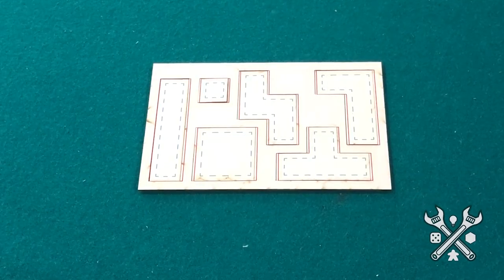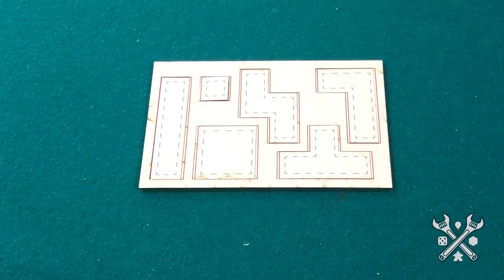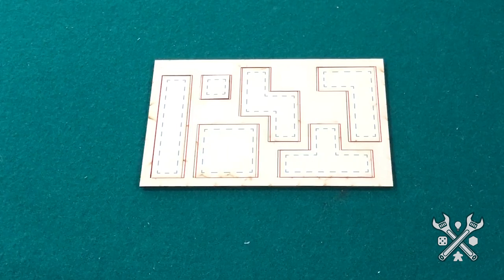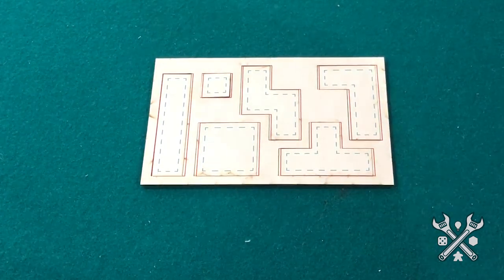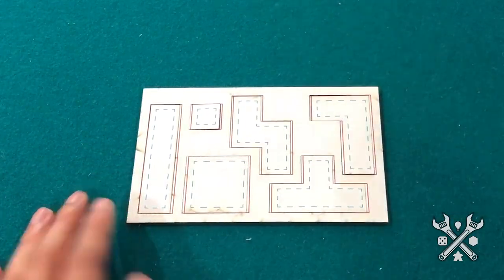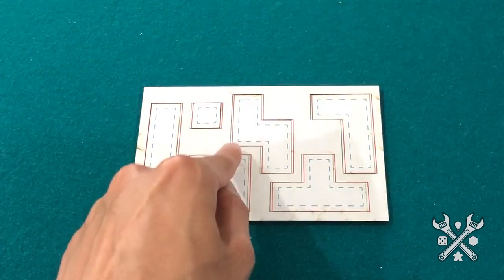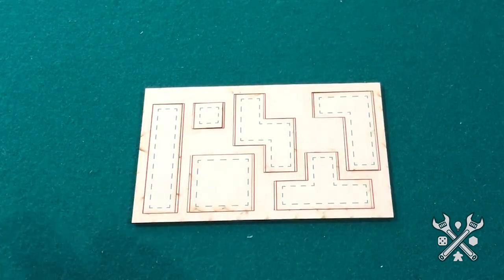Now, if I'm not mistaken, we did talk a little bit about tetrominoes and polyominoes in our tiles video before, but now we actually have some sample ones here in front of us. These are custom laser cut by the Game Crafter. The cool thing I want to point out right now is the cut lines, which are kind of highlighted in red. You can also see a dotted blue line inside each shape — that's going to be the safe zone in case there's drift.